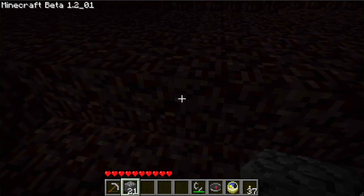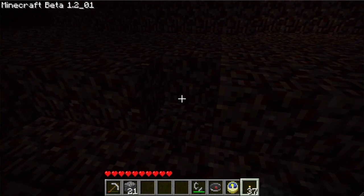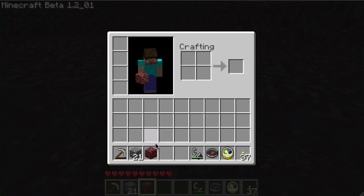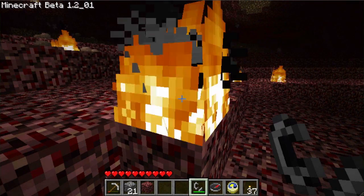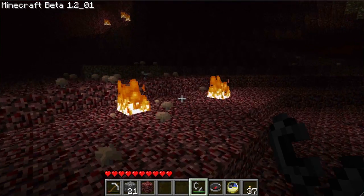It's this stuff called netherrack. Break it real quick — I guess I need a pick to get it. There we go. It's called netherrack, and basically what you can do with netherrack is light it on fire and it'll burn indefinitely. So it's pretty useful — it's cool stuff.